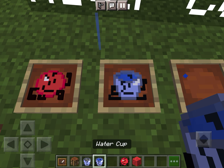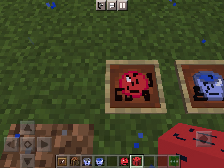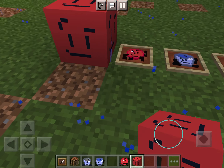Next up is Water Cup, and Water Cup being empty. Also, for a little bit of fun, you can combine all nine Bollies into a slime block of Bollie. I know it has all faces on each side, but who cares.